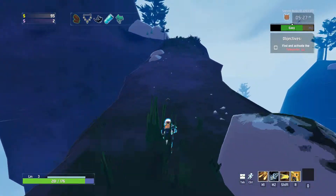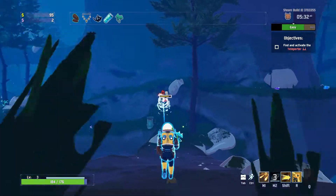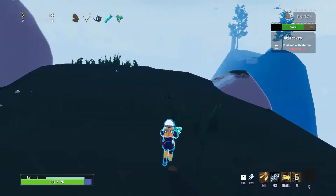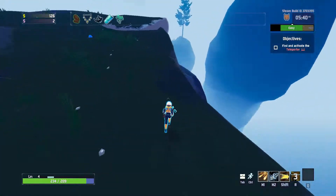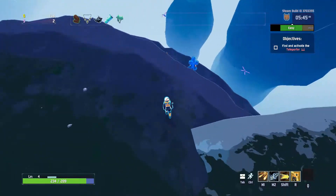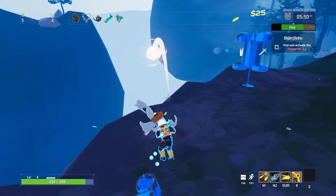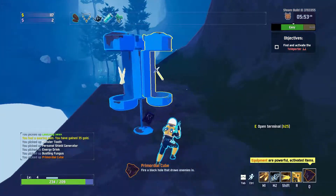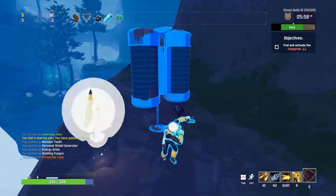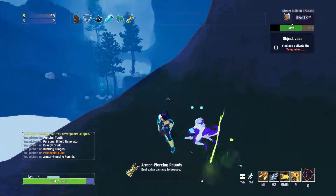Let's not get knocked off. That's a lot of enemies following us. Where is that shop? I saw it, it was over here. Oh! There's a thing here too. We got the primordial key. Let's do this one — armor piercing rounds. Boss is coming up, so might as well use that.